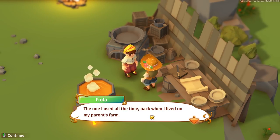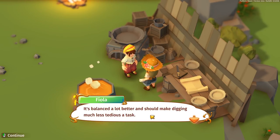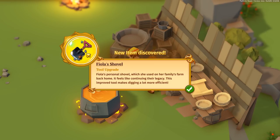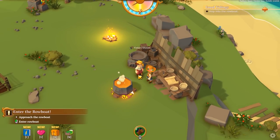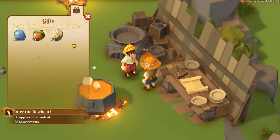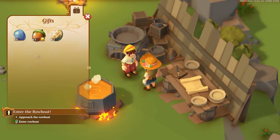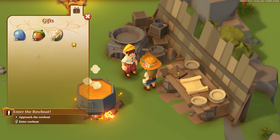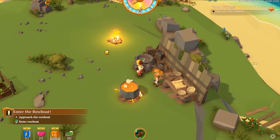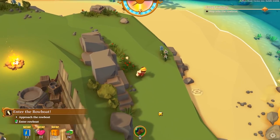She says the shovel she gave you works, but it's a chore to use. She found an old one down at the beach from her parents' farm - you can make way better use of it. An upgraded shovel - beautiful! We can dig holes a lot faster because it's better. Now I don't know exactly how to give characters gifts, because like Fiola might appreciate an acorn since she's a farmer, someone might appreciate a stone because they're a builder, and someone else a coin because they might be a trader. Let's go ahead and enter the rowboat and go find Fritz in the north.